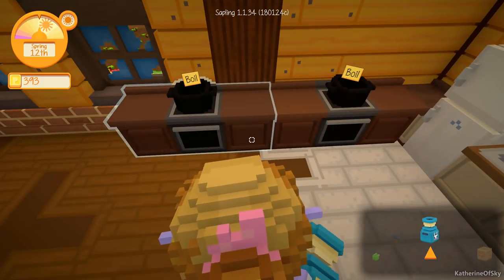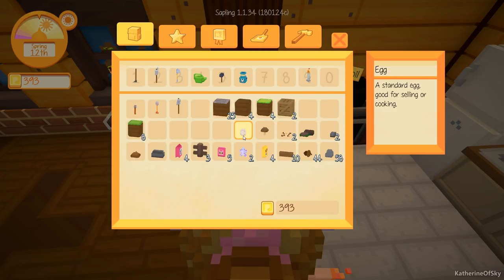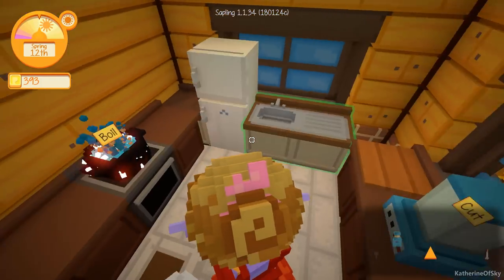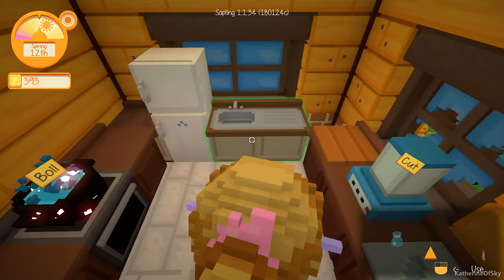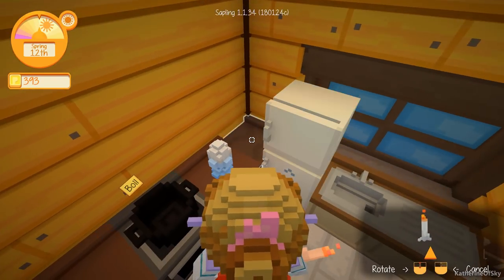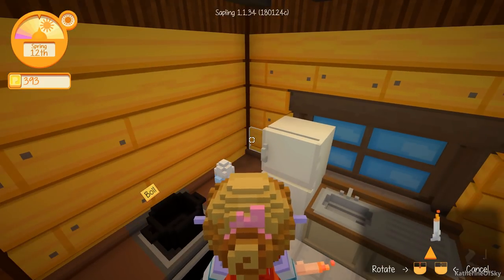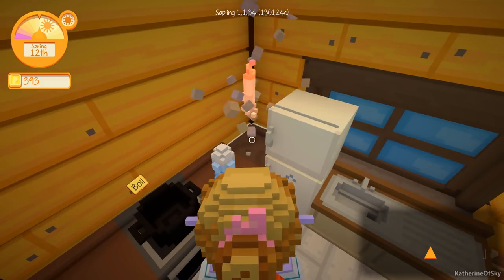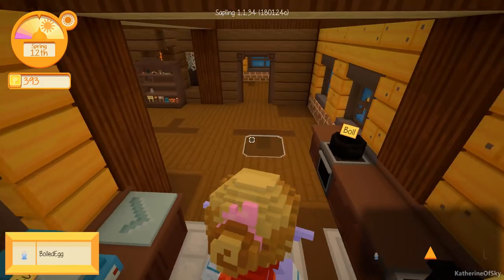We're going to need this much more once we get into summer. Let's make a boiled egg real quick. Let's just place this candle somewhere — maybe in that corner. For some reason I can only put it in the air, so it's a magical candle floating in the air. We got our boiled egg, which is good.